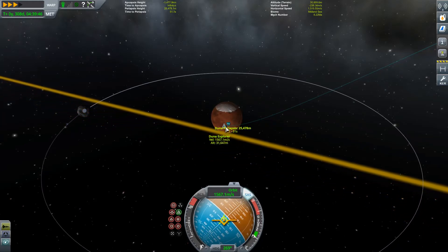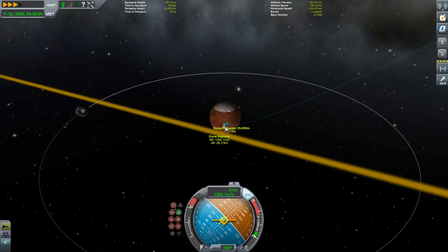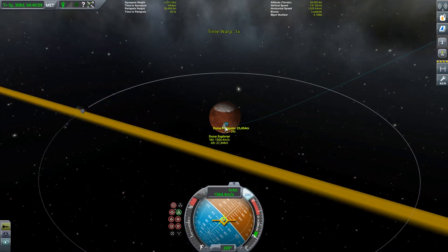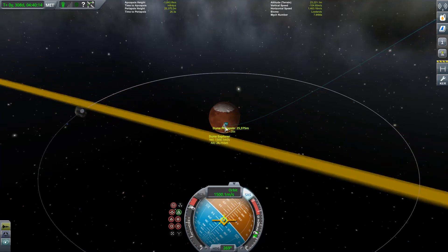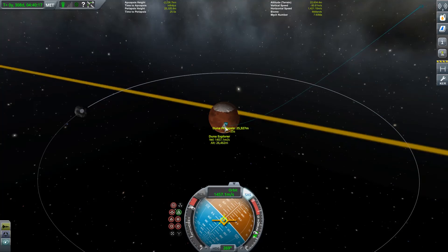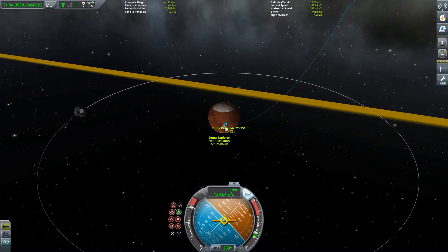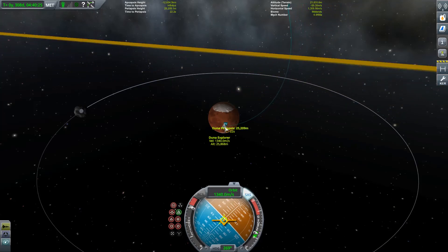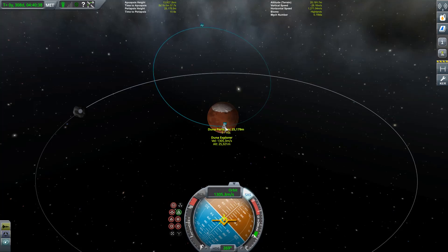It doesn't look like we're going to be captured — I didn't go quite low enough. I haven't done this in a while so I'm not sure of the exact height; I'd guess around fourteen thousand meters. Let's go ahead and burn retrograde a little bit just until we're captured — it won't cost us too much fuel. We're captured, so we'll let Duna's atmosphere bring the orbit down and circularize once we're close enough to start doing science experiments.